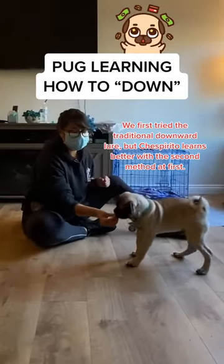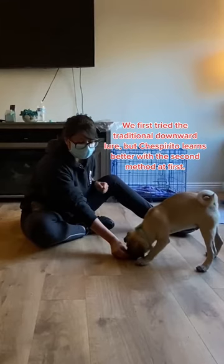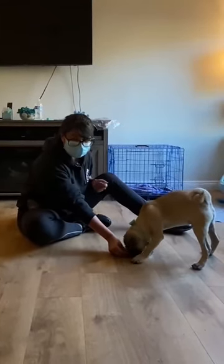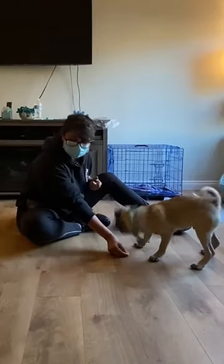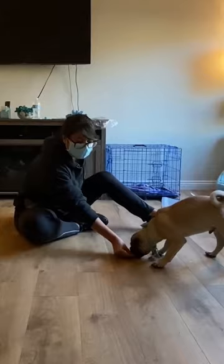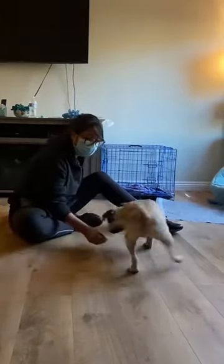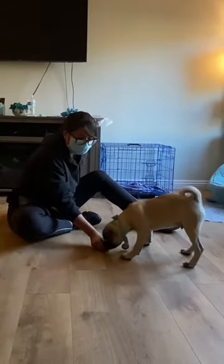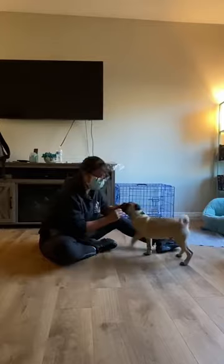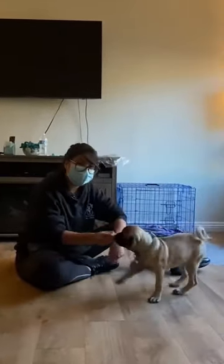Take a treat and guide straight down. There are a few ways to do this. The first way is to just keep your hands here and wait for him to give you the behavior. He's going to nibble or bite your fingers. If we say 'down' right now and we can't get him to do it, we're just teaching him that the word is meaningless — so don't say it unless you can make sure he can do it.